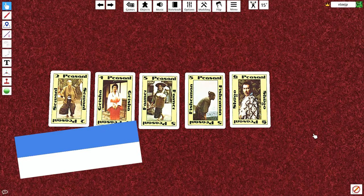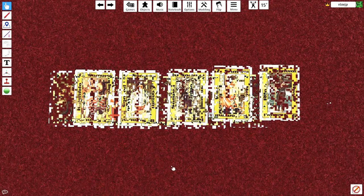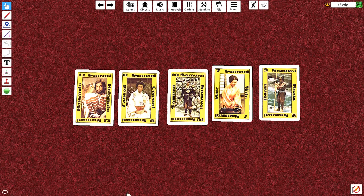The other option is to get a class run, where you have 5 different cards of the same class. The peasant class is green and the Samurai class is yellow. They don't have to be in any particular order, and Farmers and Fishermen, even though they're worth the same value, are considered to be different cards for the purpose of this. You just add them all up. So in this case it would be 2 plus 4 is 6, plus 5 is 11, plus 5 is 16, plus 6 is 22. Here's an example of a Samurai class run — all different cards, just add them up: 12 plus 8 is 20, plus 10 is 30, 37, 46.